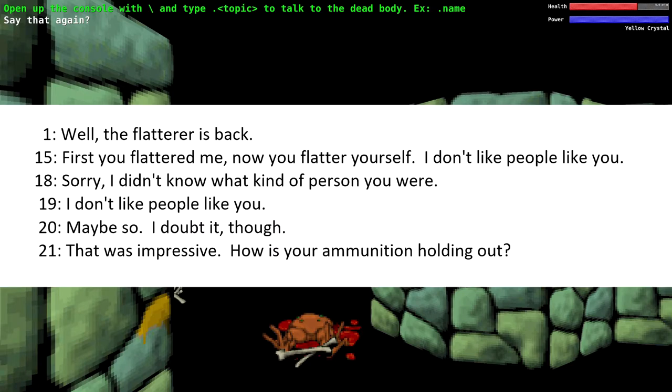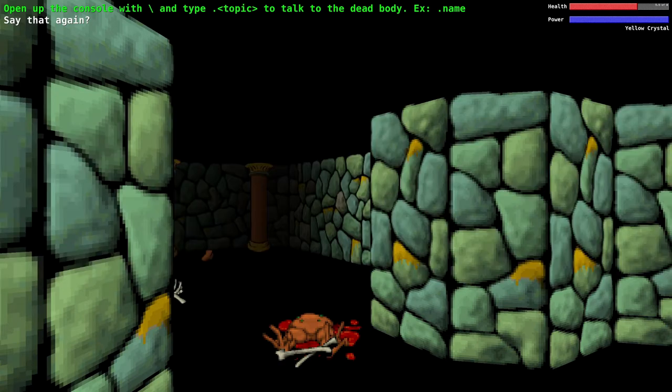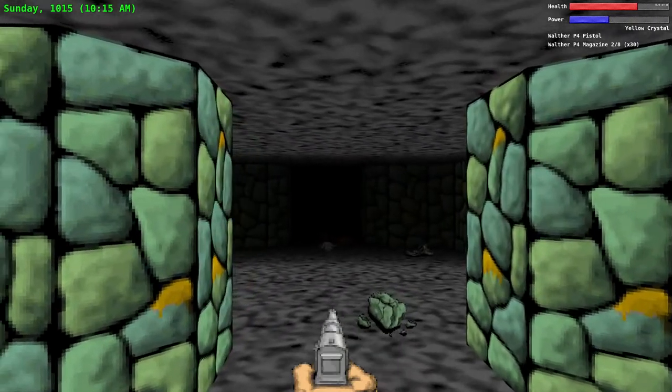He has a few dialogues from demo A1 that did not appear in the final game. Here they are: 'Well, the flatterer is back.' 'First you flattered me, now you flatter yourself — I don't like people like you.' 'Sorry, I didn't know what kind of person you were.' 'Maybe so — I doubt it though.' 'That was impressive — how is your ammunition holding out?' So apparently there were some jokes planned for Gunther, probably showing off your skills with the Walther P4. Anyway, that's all Gunther has to say.